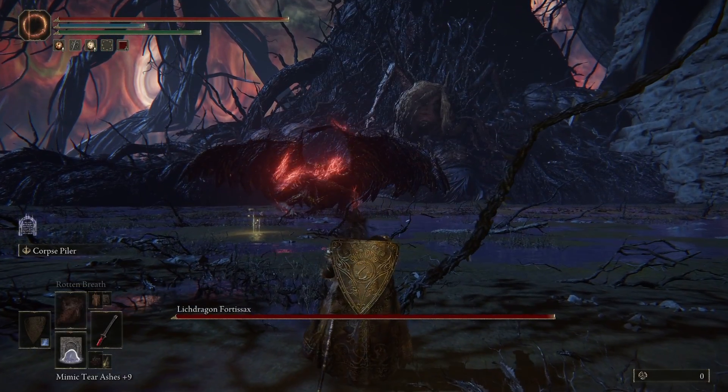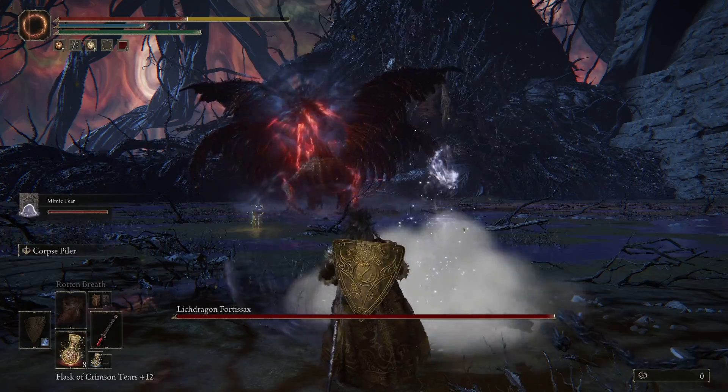Just use Rivers of Blood and dodge when you need to. Just try not to get hit because this boss can one-shot you.